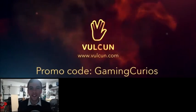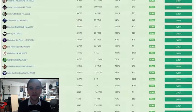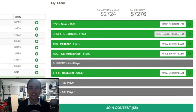This video was sponsored by Vulcan. Fantasy draft the LCS for money and win big, or play for free and win some pocket change. Use the code GAMINGCURIOS to support me, and Vulcan will match all deposits you make up to $1,000.